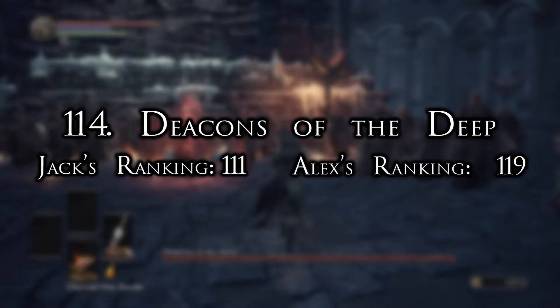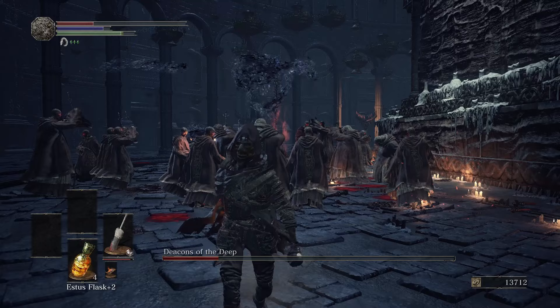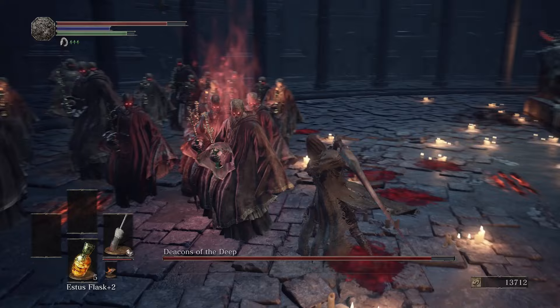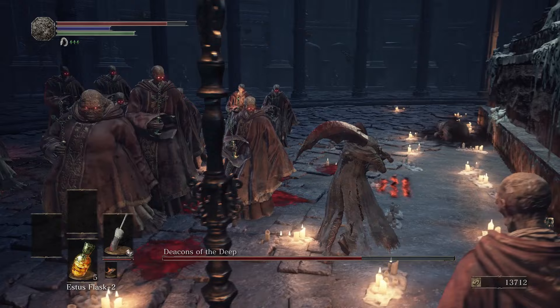Number 114: Deacons of the Deep. These guys are obviously inspired by Catholics, since they have a lot in common like cool architecture, cool outfits, and keeping dolls of little kids around. Unlike Catholics, they can shoot black fireballs and make dollar store spirit bombs if enough fat guys are in the room. The Deacons of the Deep hail to a not very prestigious line of bosses that consist of weak normal enemy hordes with a collective health bar. What makes them different is that they look kind of cool and are satisfying to hack away at — it's a similar feeling to watching those videos of people shaving soap bars or power-washing filthy cars, but with violence.